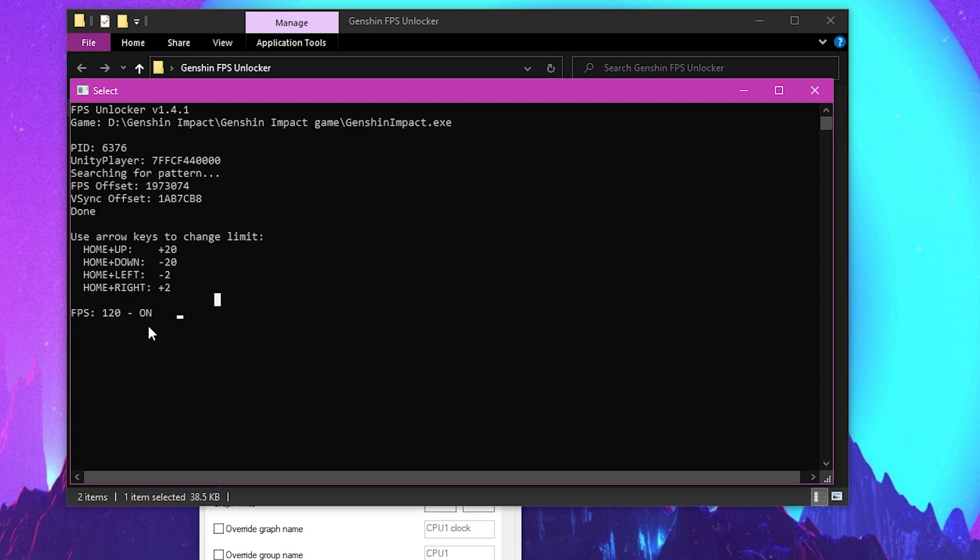There's also an instruction here: you use the Home and arrow keys to increase the frame limit. For example, if you're using a 244Hz display, you can adjust the frame limit to 244 to get all the frames possible. Home plus Up arrow increases the limit by 20 frames, Down arrow decreases by 20 frames, and Left/Right arrow keys adjust by 2 frames.